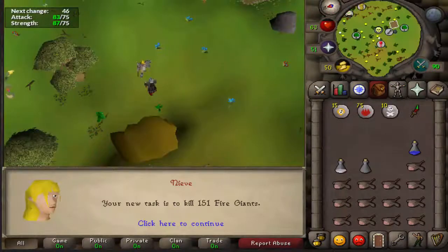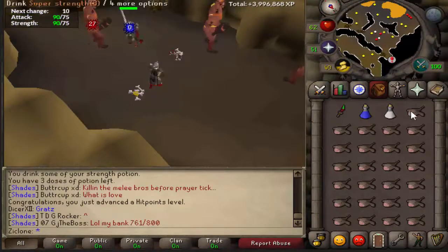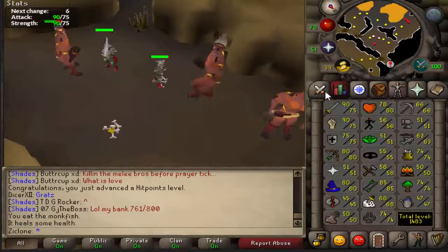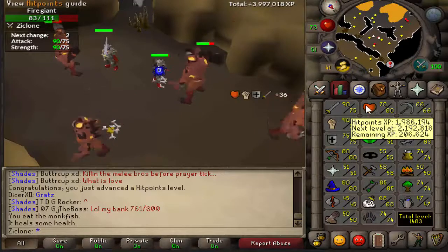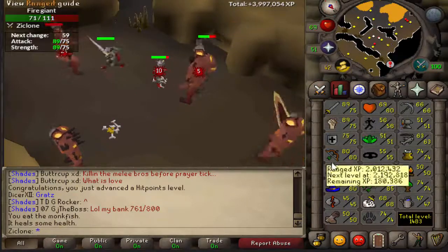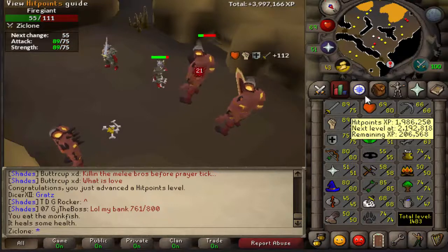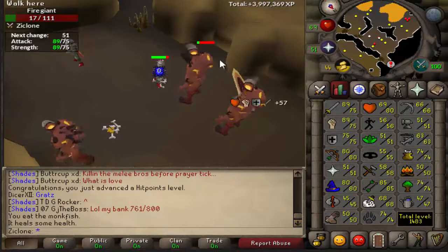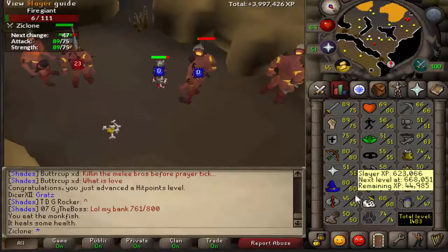Alright guys, 151 Fire Giants, let's go. So I am back doing this task, and I realize I literally just got an HP level — 80 HP — which did not give me a combat level. That's pretty nice. One of my first 80 combat skills — well, it's my third. I just need to get these up. So, yeah, fun.